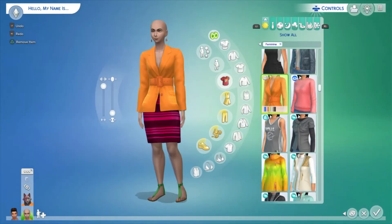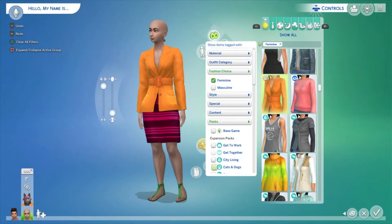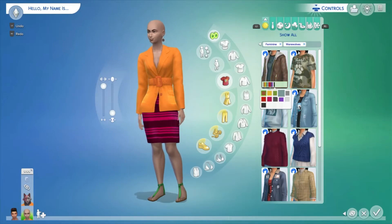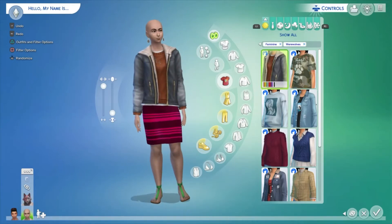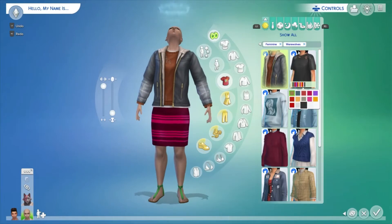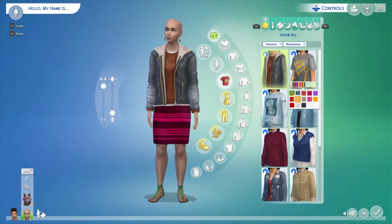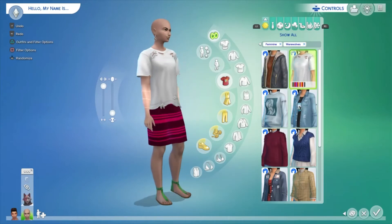Now let's look at clothing tops. I'm very happy with this pack so far — I think it's absolutely adorable. First we have a leather jacket-sweater combo, very adorable — I love how it's snug to the body while still carrying that rustic feel. Next is a T-shirt with many different swatches: plain ones, swatches with a girl, paw prints, and werewolves.